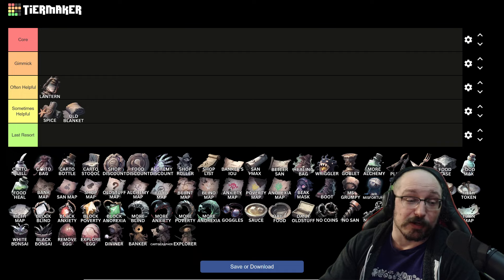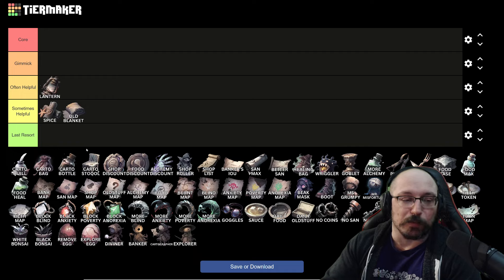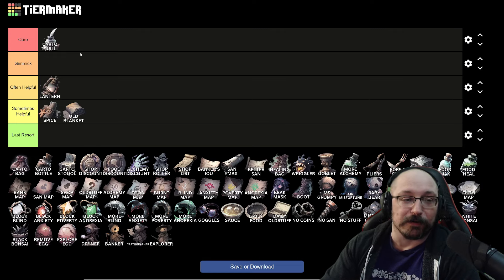Next up, we're going to talk about the cartographer stuff. There are a couple of different ways that I think you can break the game and win, but I do think the cartographer setup is, for me at least, the most consistent way to win. These first four items are pretty important to that setup, which is why I put the cartographer quill in the core.